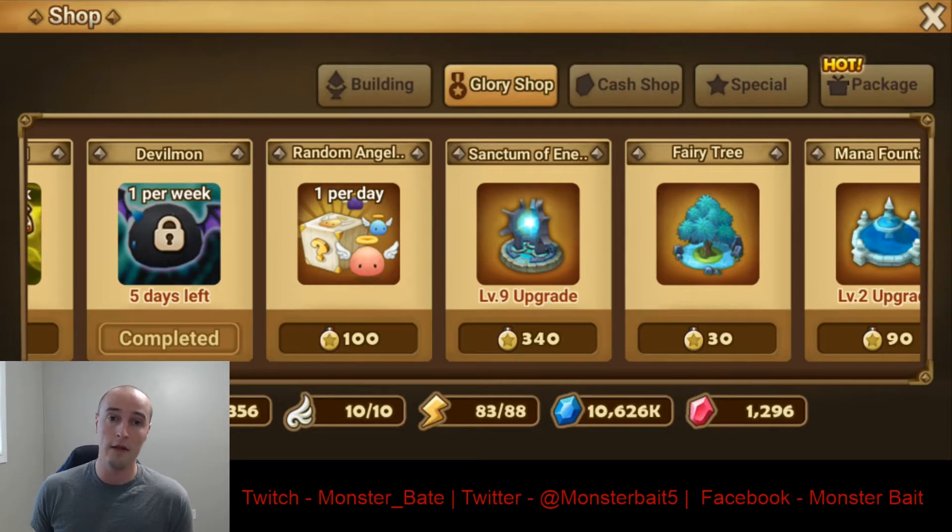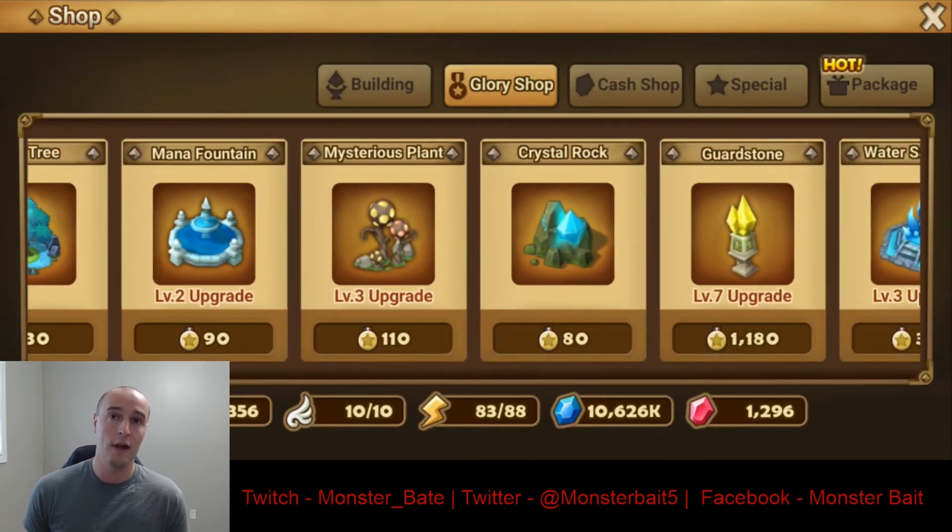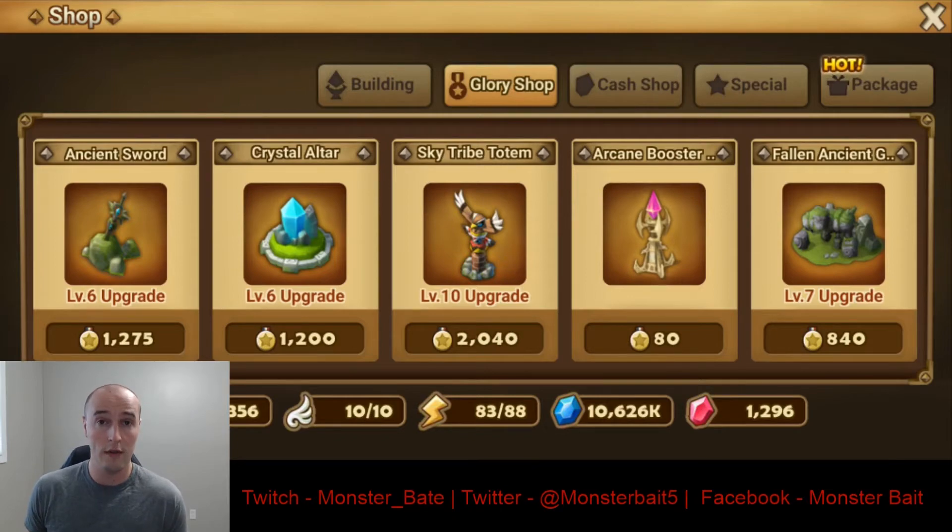For the Sanctum of Energy, I recommend going up to at least level 8, so every time you do an Energy Refresh you'll have 88 Energy. Kairos Dungeon runs cost 8 Energy, so you get 11 runs per Energy Refresh. You can go up to 90 — I just decided to stop at 88. For the Mana Fountains, I don't recommend getting those because you're going to obtain more Mana from farming the Dungeons anyway. And don't do the Arcane Booster Tower at all — it only helps you in the Arena, and unless you're really pushing into Guardian or High Guardian tier, there's no point. All the other Towers help you in all the Dungeons, the Raids, and Guild Battles.